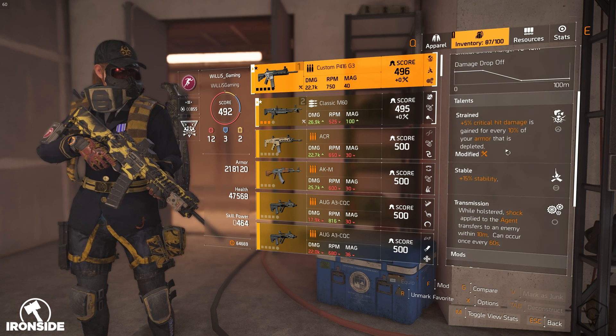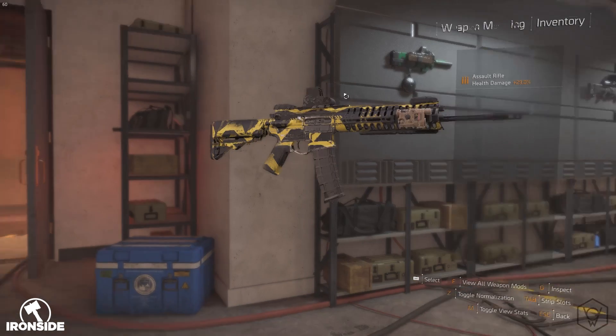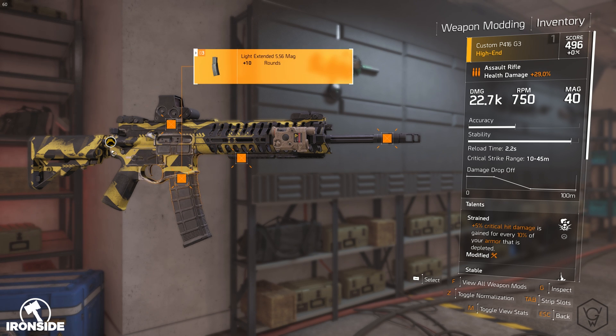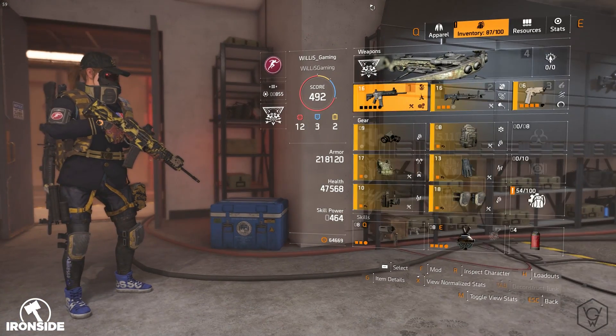I've got 40 in the mag, 750 RPM. I'm currently running Strained and Stability. The mods I'm using on it are damage to elites 8%, the sight is 5% crit chance, 10 in the mag, and for the barrel I've got 5% damage to elites.